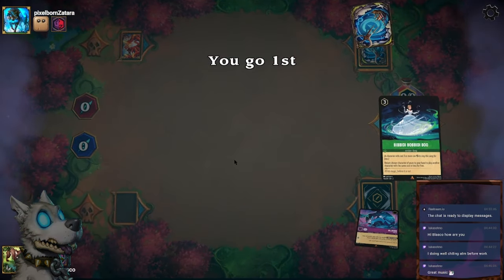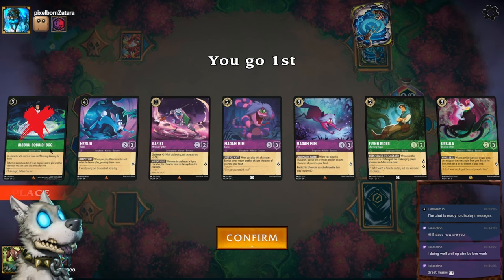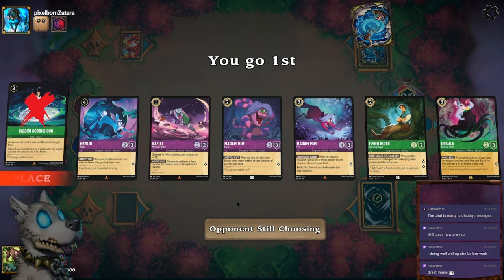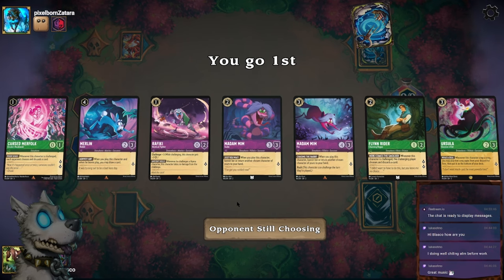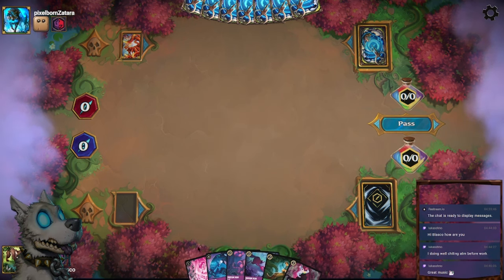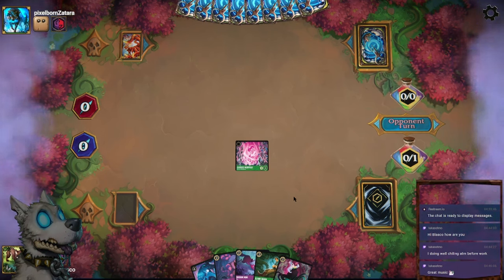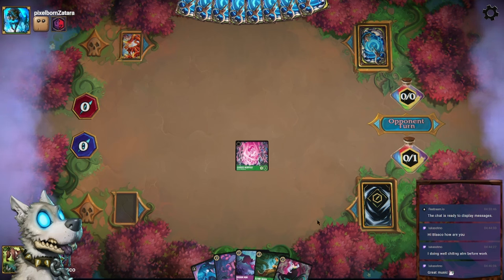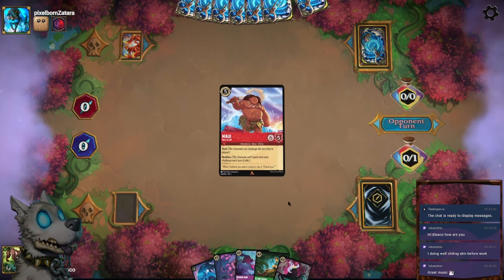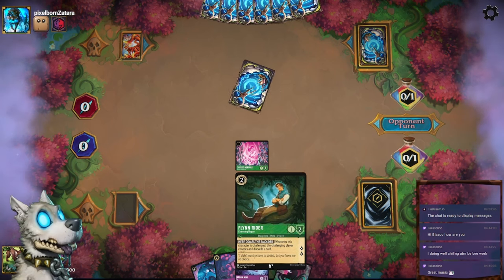Purple-red. Get rid of this. I guess I'll keep all this — I'll even keep that. Pretty happy with all this. We'll ink the Rafiki. We'll see if he has a turn one. If he has a turn one card, then I'll just quest with this and then play Madame Mim. If he just passes, then I'll play the Flynn Rider.